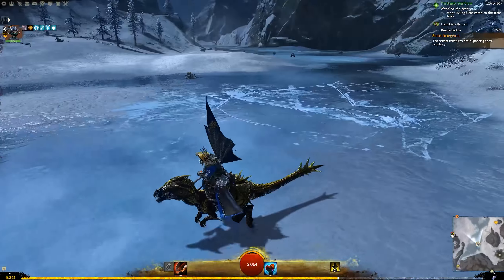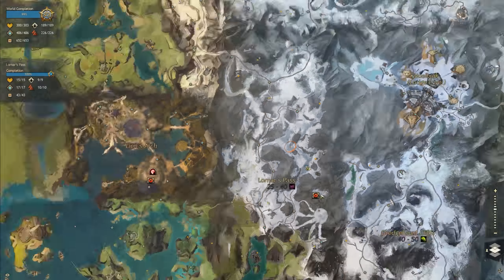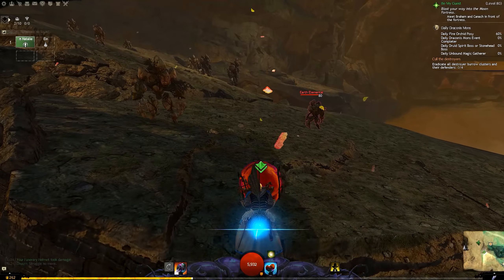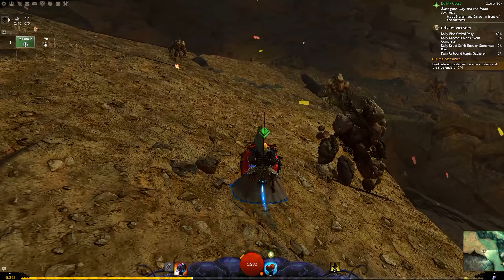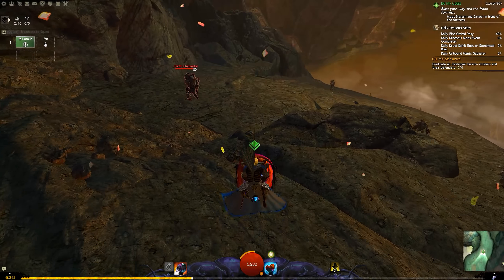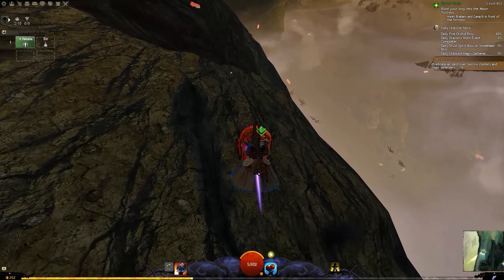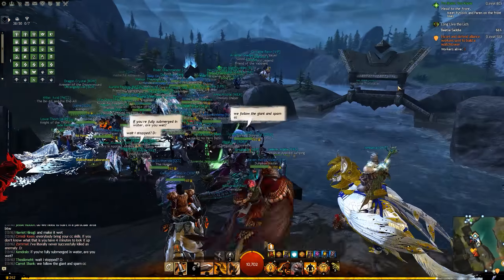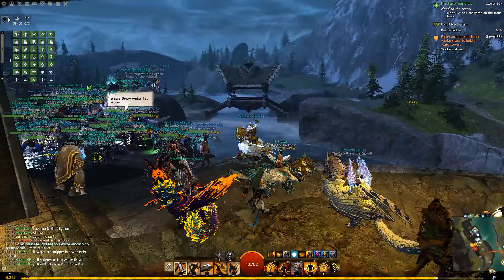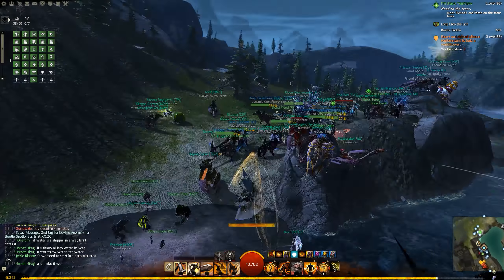The Ley Line Anomaly in particular shows players content they might not even know exists. People might remember world bosses and think, oh yeah, I remember fighting the Mark II Golem — this is awesome, maybe I'll do some more. And if you look at the size of the zergs at these places, it feels really alive and thriving when the devs get us to go do stuff like this.